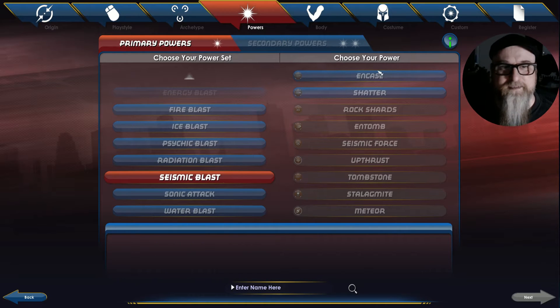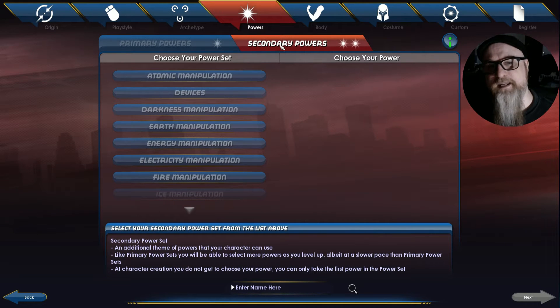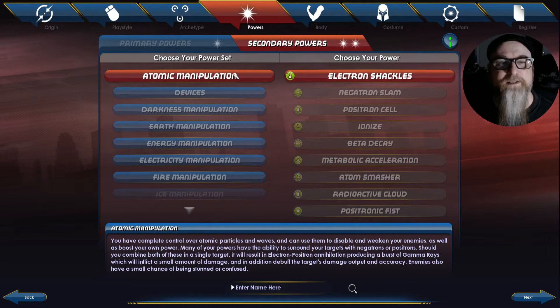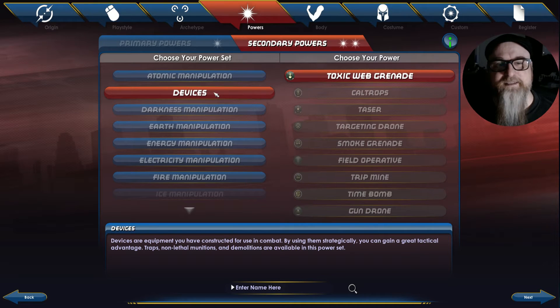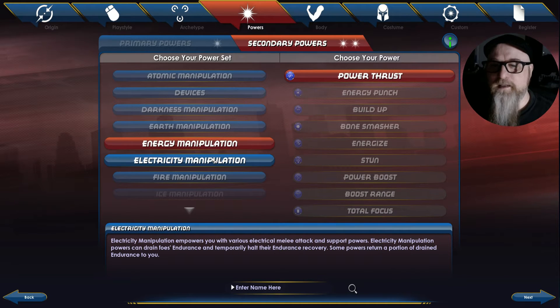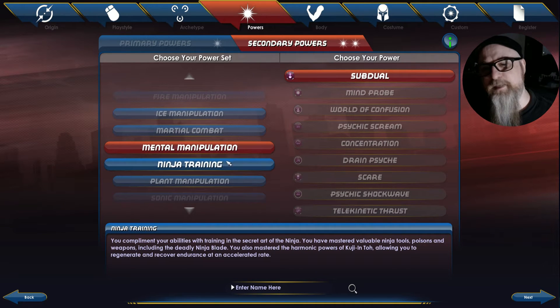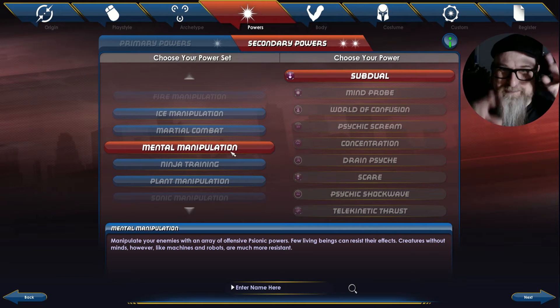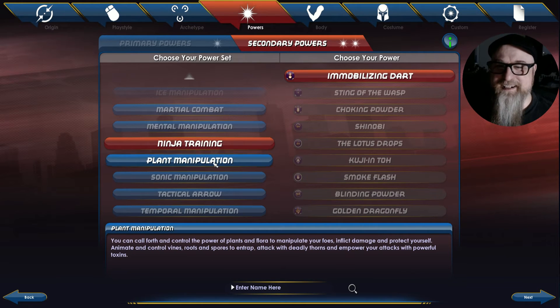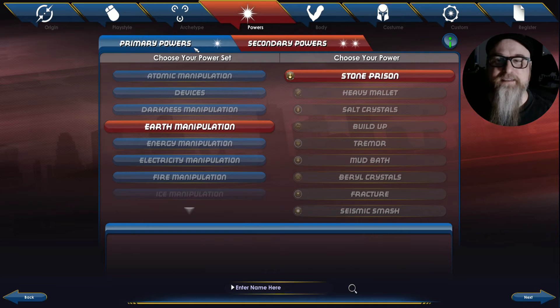Let's check out Seismic Blast and try the Encase power. Then there are secondary powers to pick: Atomic Manipulation, Devices — gadgets — Darkness Manipulation, Earth Manipulation, Energy, Electric, Fire, Martial Combat, Mental Manipulation, Ninja Training, Plant Manipulation. Let's try Earth, because seismic and earth sound related. We could call her Stone Grabber or something.